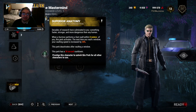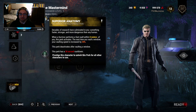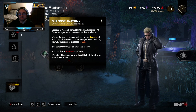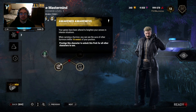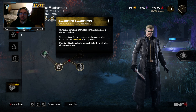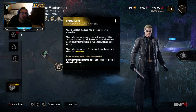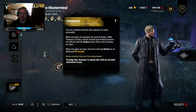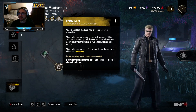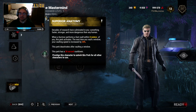Now his perks: Superior Anatomy — when a survivor performs a fast vault within 8 meters of you, this perk activates. The next time you vault a window, your vaulting speed is increased by 30% — just a window, not a pallet. This perk deactivates after vaulting a window and has a 30-second cooldown. Awakened Awareness: when carrying a survivor, you can see the auras of other survivors within 16 meters of your presence. That's going to be used a lot to counter people who get close to counter Barbecue — so it'll be Barbecue and Awakened Awareness. And then Terminus: when the exit gates are powered, this perk activates. Injured, downed, or hooked survivors are inflicted with the broken status effect until exit gates are open. Terminus remains active for 20 seconds after exit gates are open — I think it goes up to 30, probably 20, 25, and 30. This is going to be used a lot, especially Awakened Awareness and Terminus.